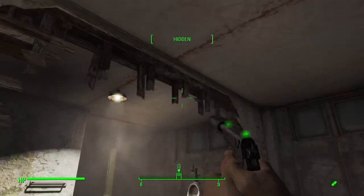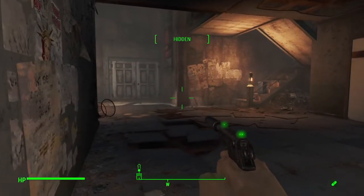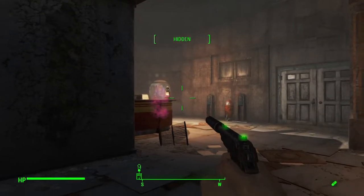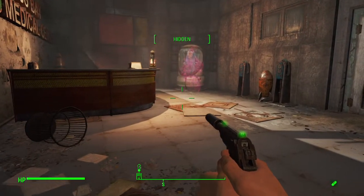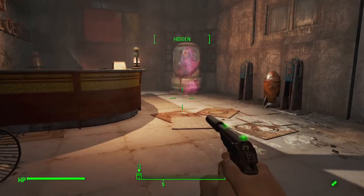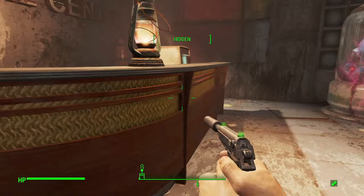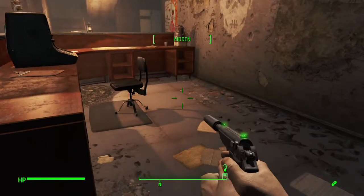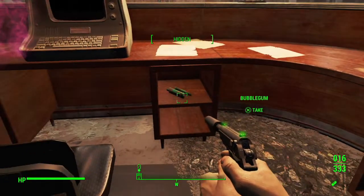The guy's upstairs. I have to go upstairs. Oh no, it's a robot - an Assaultron. I didn't sign up for that. He's not a mega Assaultron though, so... Where is he? Can I throw a grenade over the top? Nope. I can't fire or equip grenades.